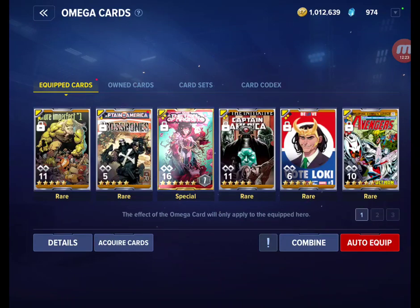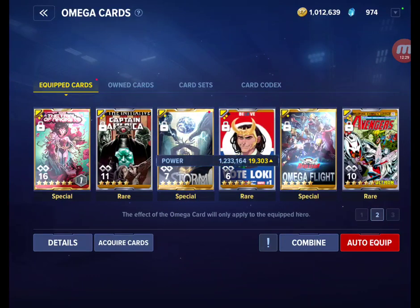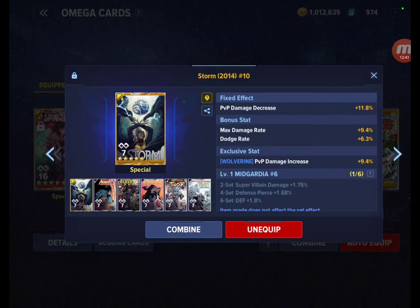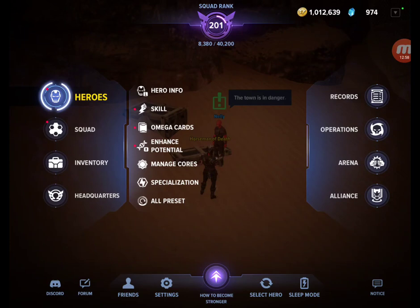For my PvP setup I have the Omega Flight attack card with super villain damage, PvP damage decrease, and total damage, plus the Storm card — I have another one of those on my Black Widow. It rolled okay, not totally upset with it but I wish it was a little better. Within three days these cards are at five star and doing pretty well, so I'm happy with that.